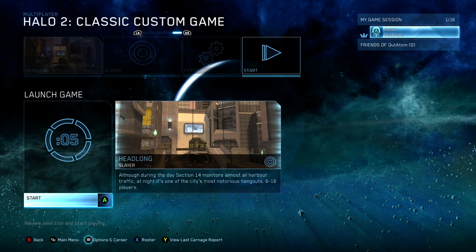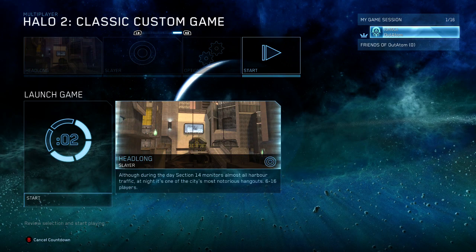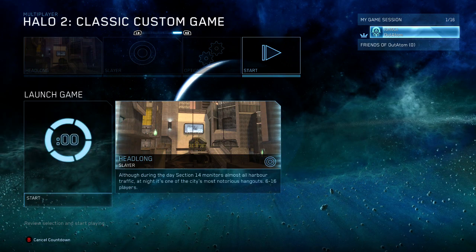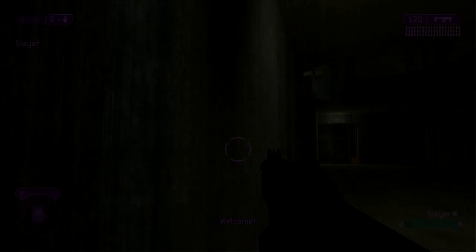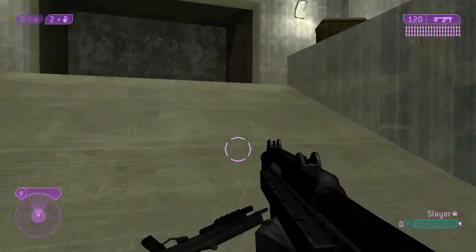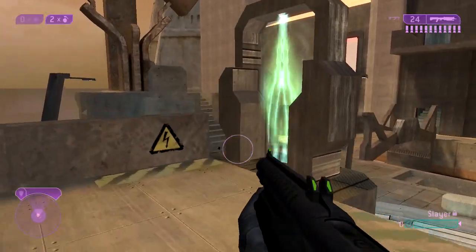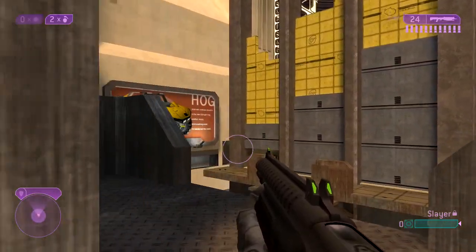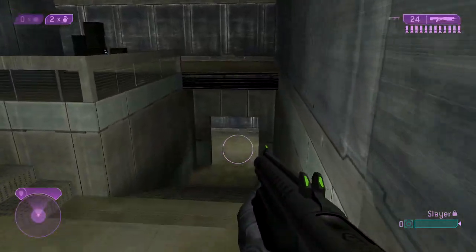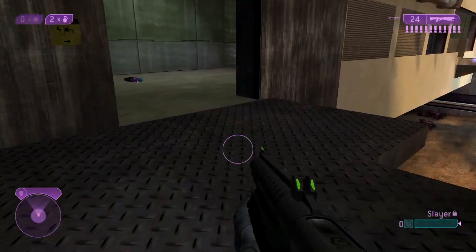Next we're going to load up Headlong. We're going for Animal Habitat. Another very notorious map from Halo 2 classic multiplayer — I remember playing a lot of Assault and Capture the Flag here, with so much sniper action. Head through here; you can actually walk across that edge but I decided not to — I'm a bit out of practice.